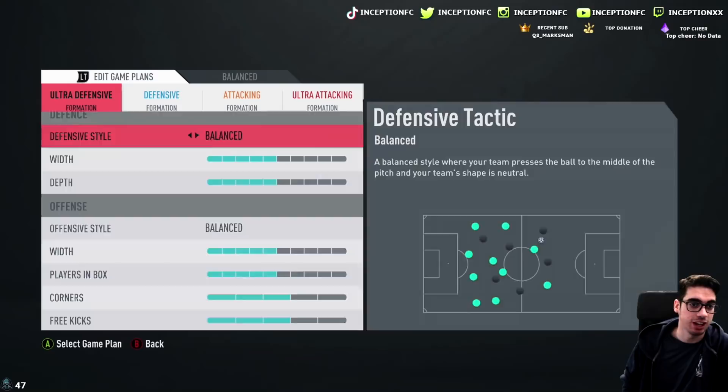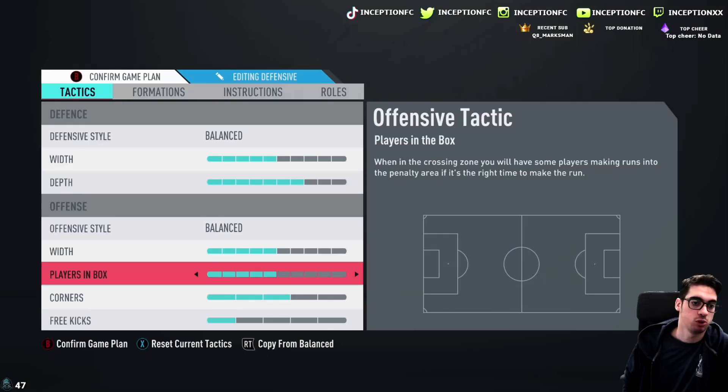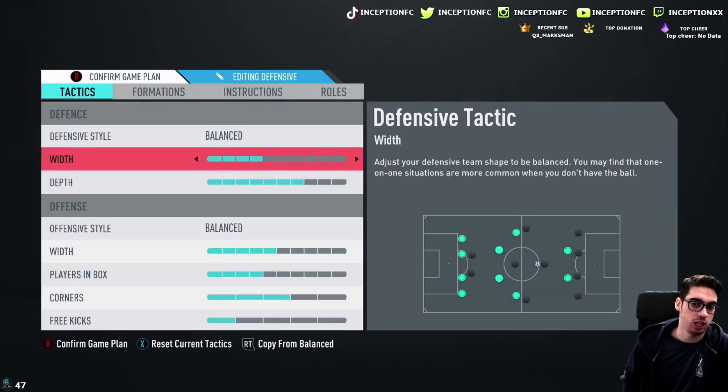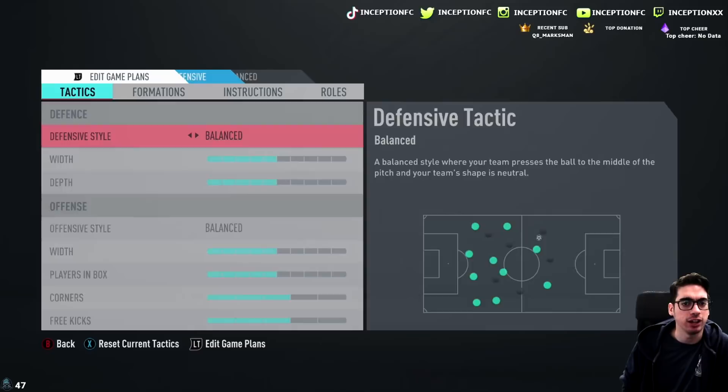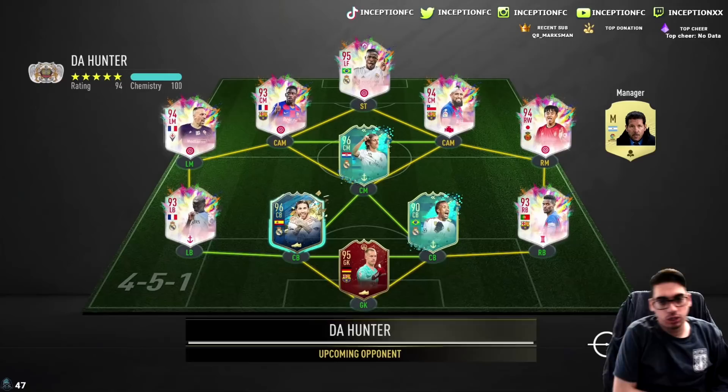So that last game we were using him up top in the striker position, which he moves really nicely — definitely incredibly usable there. I do want to try him out in the CAM spot this time. We're going to go ahead and do a little bit higher depth and keep the width on four. We'll just switch him to the CAM position this time with Dembele — actually, Frank Ribéry will play there, Lozano will play up top. Let's try him out there.